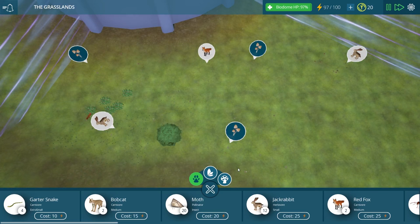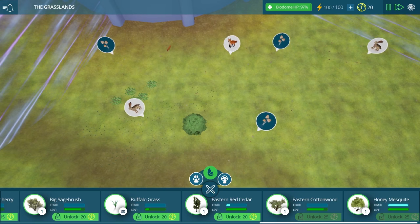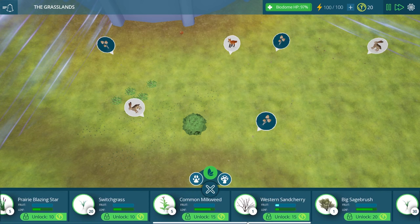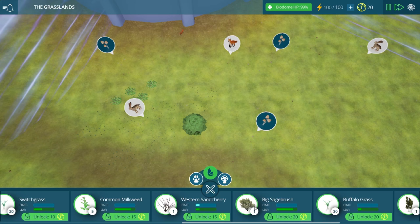Now we have two jackrabbit territories and a nice red fox right in the middle of them. We have a lot of mushrooms growing, which is very good. Maybe we should unlock one of these trees — I love the trees. I don't think we have a single one just yet. We could unlock a western sand cherry, a big sagebrush, or an eastern red cedar.